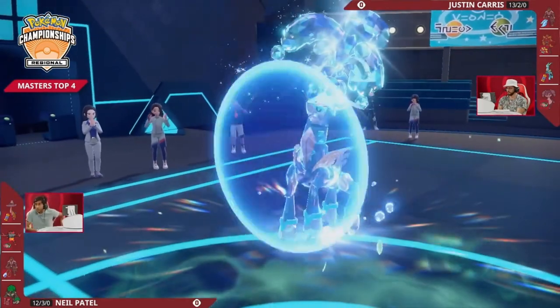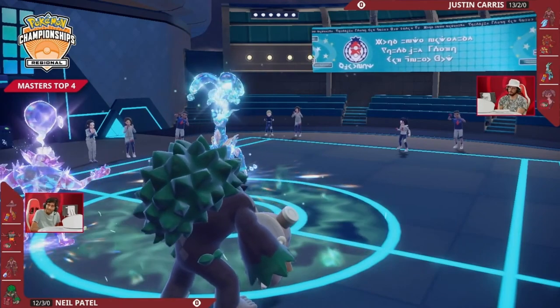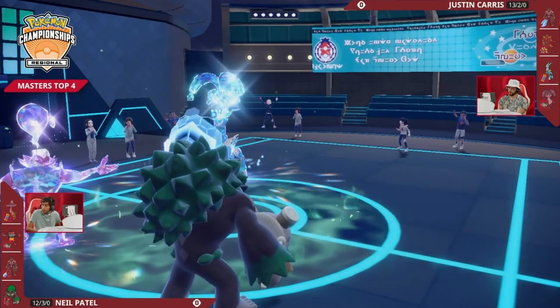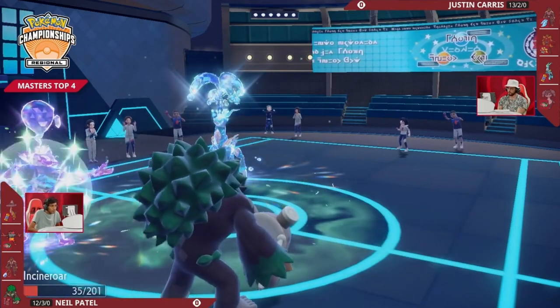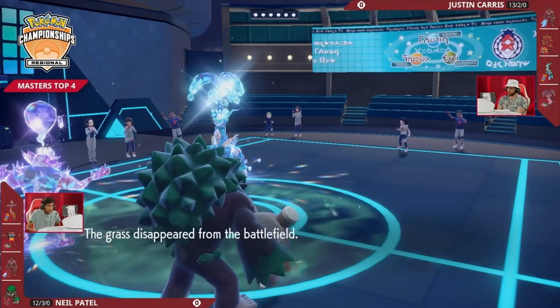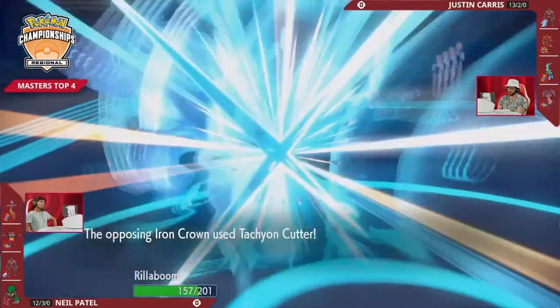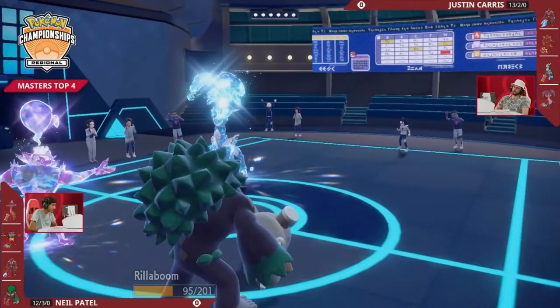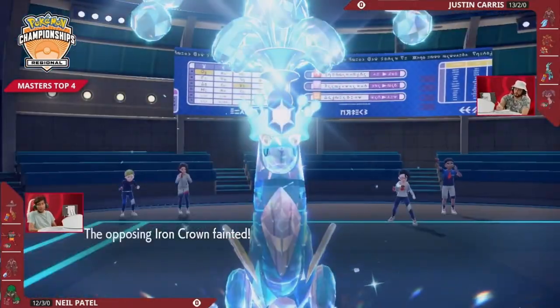Iron Crown unfortunately doesn't have Psychic Terrain and Indeedy next to it. It goes for Protect this turn, trying to stall out one final turn of Grassy Terrain and dodge a possible Fake Out. Justin is doing all he can and giving himself more time to think about Game 2. Looking at the Iron Crown — even with a critical hit, Expanding Force probably won't KO Rillaboom holding an Assault Vest. It's just a matter of time, but seeing how much damage Tachyon Cutter does to Rillaboom is good information for Game 2. Neil takes this first game, putting himself one step closer to a finals appearance at the Orlando Regional Championships.